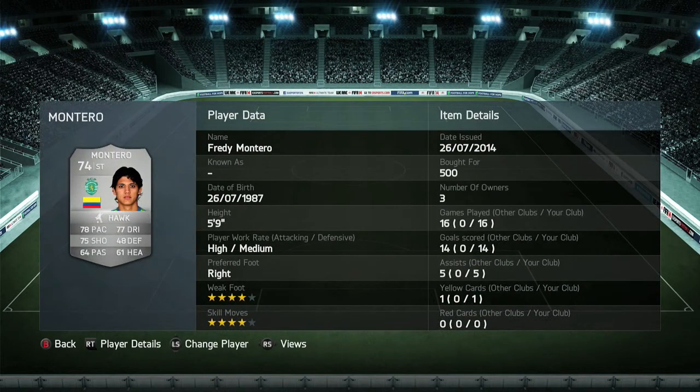Moving on to my last player, and he's probably the best player on this team — it's Montero. This guy has a 4-star weak foot, 4-star skills, and he is a hell of a player. I was really impressed by him, and only for 500 coins, that is really cheap. He has great pace, a really good shot, and great dribbling. I really do like his skills — he is really smooth on the ball.